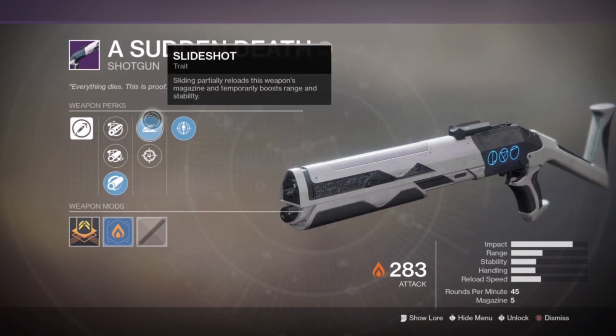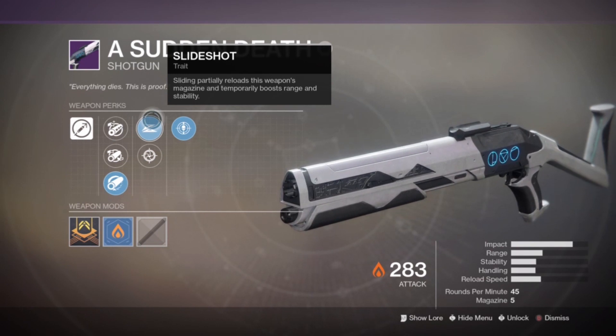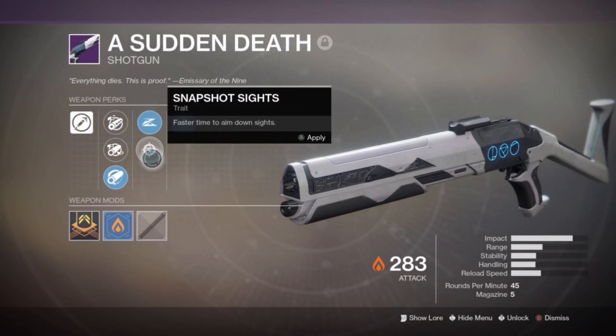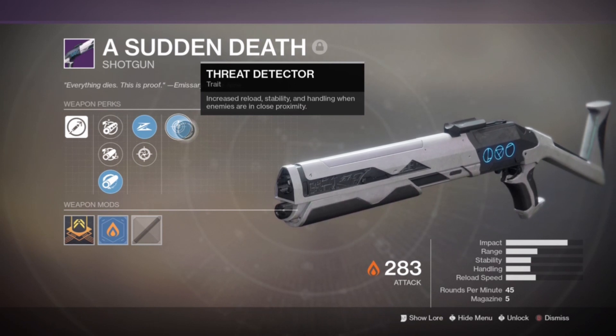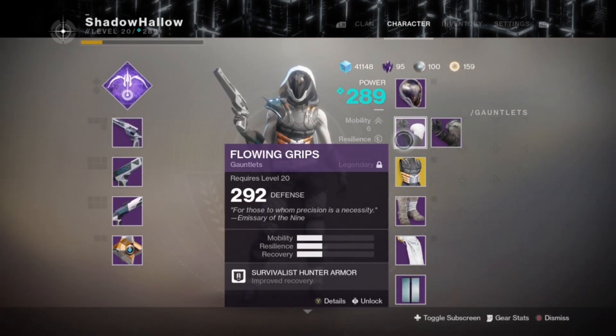It has Slide Shot where you get a refill on your magazine and a boost to range and stability when sliding. Next is Slap Shot Sight for a faster time to aim down the sights if you don't want the trait perk. Then Threat Detector, just like the sidearm, increases reload, stability, and handling when enemies are in close proximity.